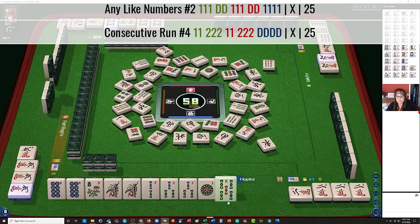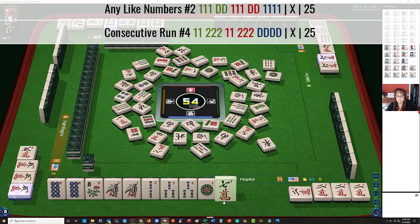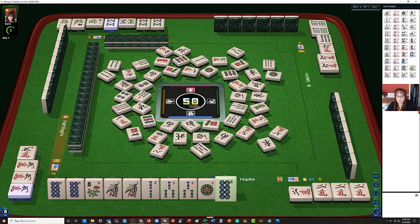North wind — they may want these 8s; we might be able to get a joker out of those. Over here they're probably playing like numbers with 6s and dragons. Pungs of 6s in two suits — I think they could be playing the like number hand with dragons. They could be playing 5, 6, 5, 6 dragon. Either way, they need dragons. They got their joker back. 5, 6, 5, 6 dragon is the fourth hand down on the right. Or they could be playing second hand down under any like numbers. I suppose they could be playing a 3, 6, 9 hand. We got the 8 dot — okay, so we waited that out.